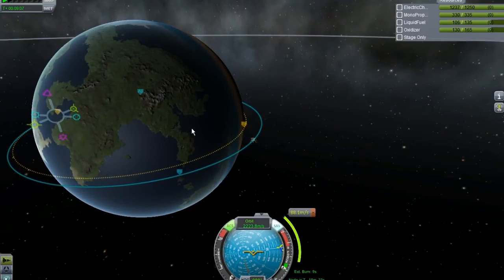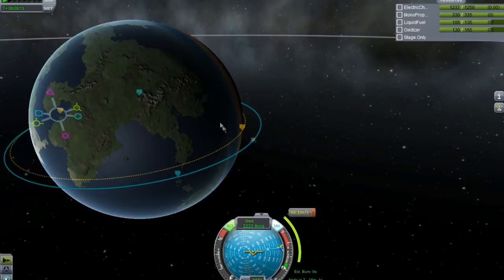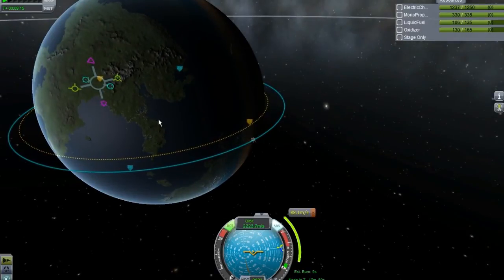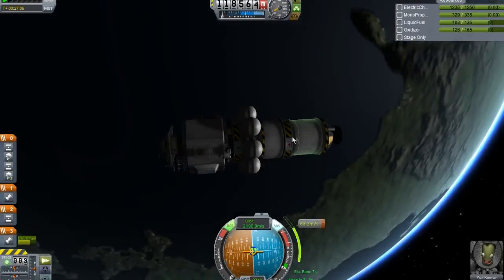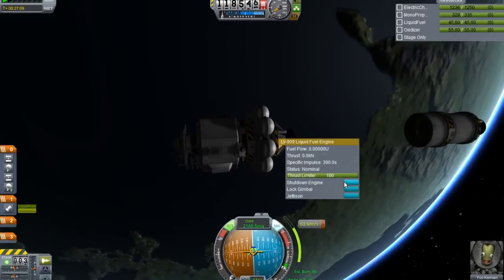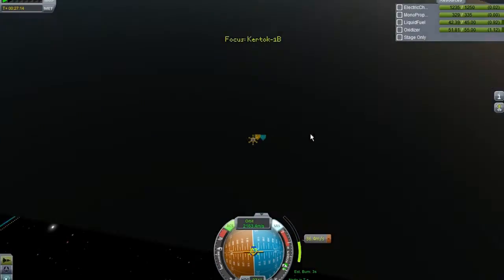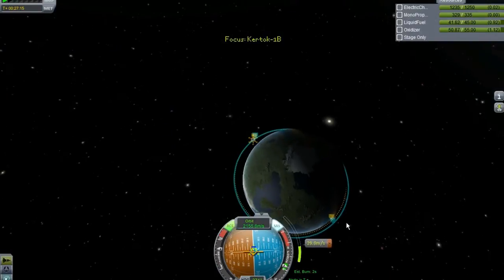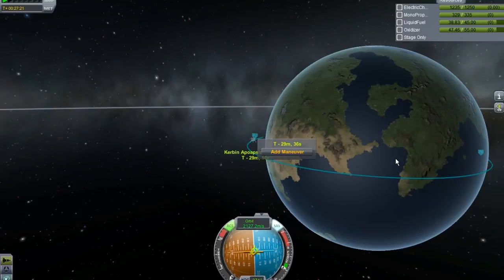I'm going to plan a maneuver over here. That will effectively bring us down near the Kerbal Space Center, I hope. I was using the third stage - which I should not - so let's decouple that and activate this engine and use it. In a few seconds we'll be there - that looks like a good deorbit burn.